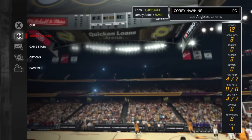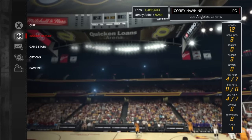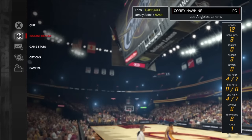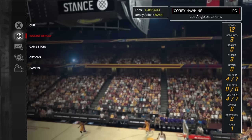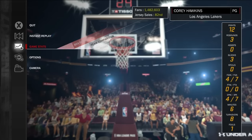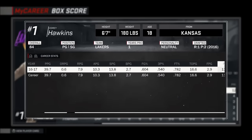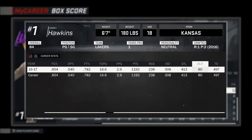If you guys haven't seen my Chase Down Artist video, go and check that out. Like I said, just throw the ball away past half court, let them steal it, chase them down — that's how you get that Rim Protector badge. It took me exactly 80 blocks, so you need exactly 80 blocks. You don't necessarily have to do it the way I showed you, but it's the easiest way. You need exactly 80 blocks for the Bronze Rim Protector.